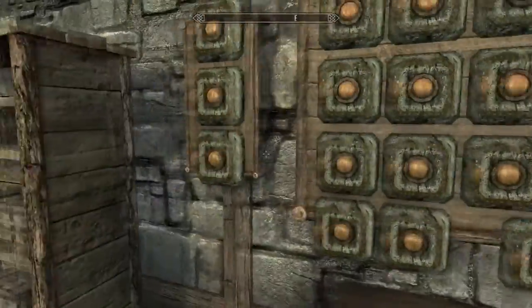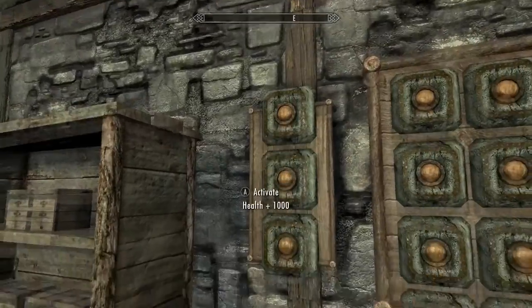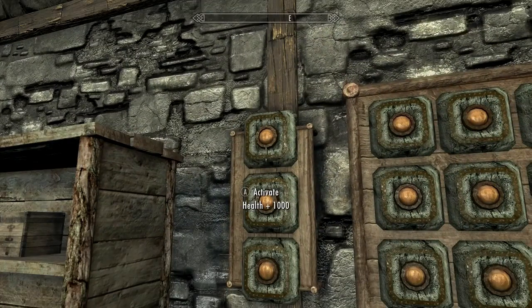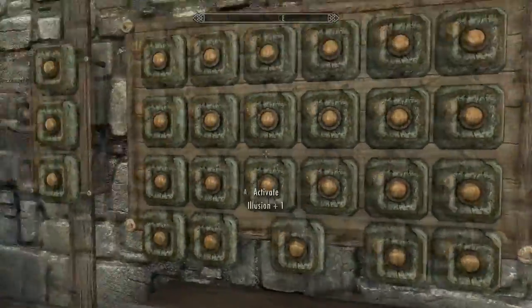Then you come over here — right here you can just add points. Right here is what I use. You can add your health to max. You just keep pressing A on this, or whatever, and you'll get your health up. You can add perk points and stuff right here with all these.